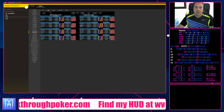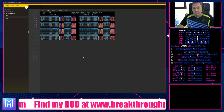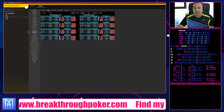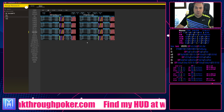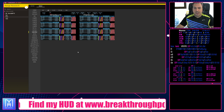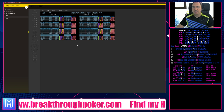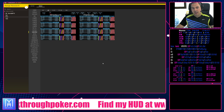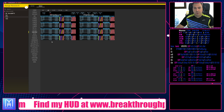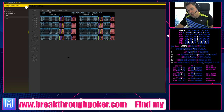When the turn goes check-check in position and you're on the river, you just want to bomb them with overbets because they'll fold 74%. We see increases from 54 to 59, from 53 to 57, from 59 to 63, and from 71 to 74%. Immediately a hot spot — when the turn is check-check and we're on the river, we want to bluff these spots and mostly use big sizes because they really over-fold to big sizes.